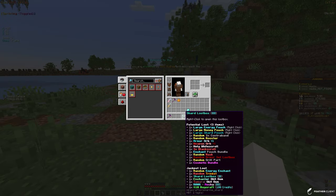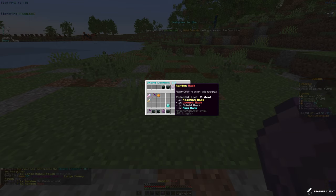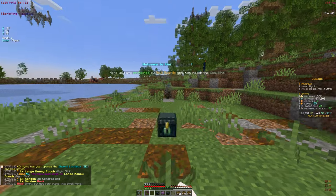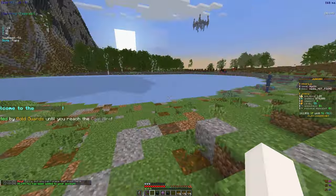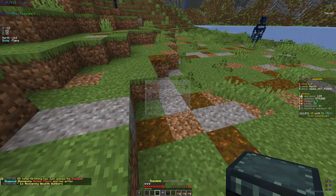Now for the third and best shard lootbox. There's a bonus reward for things like buy craft, which would be epic to see. We got a random mask, three random contraband, and a large money pouch. Opening the large money pouch: 6.24 mil — absolutely insane! We just got more money than we actually had to start with.